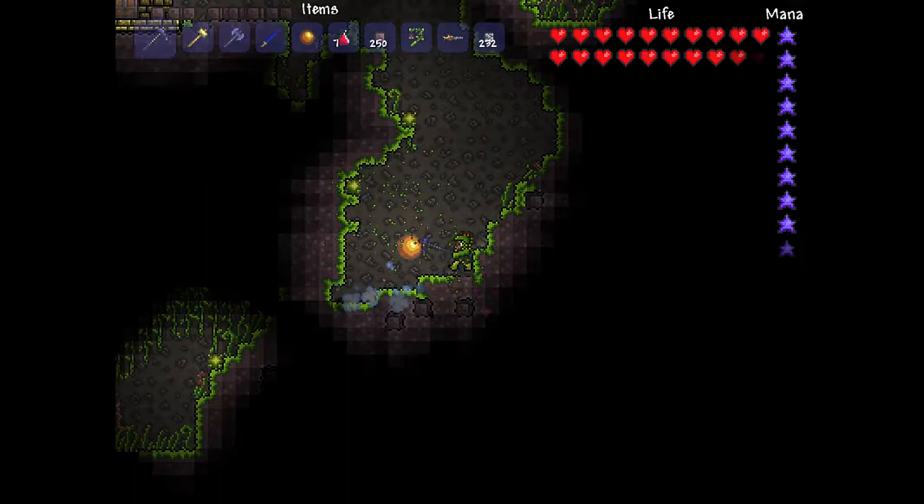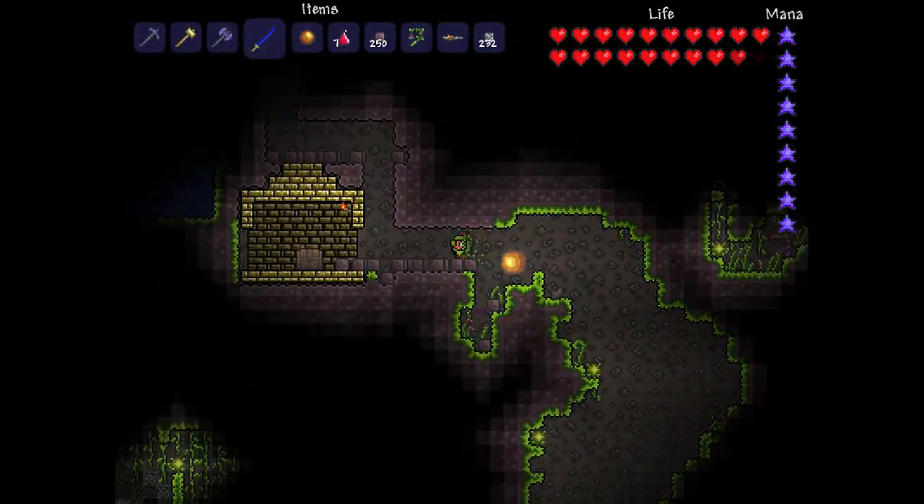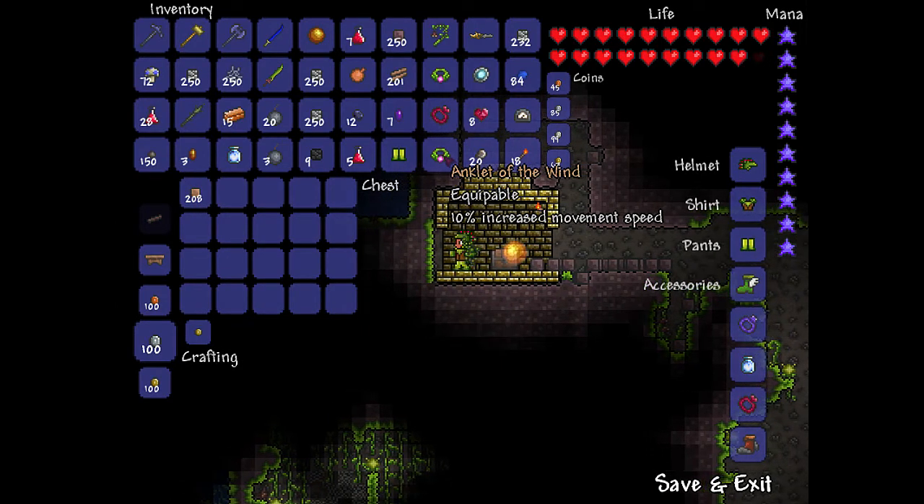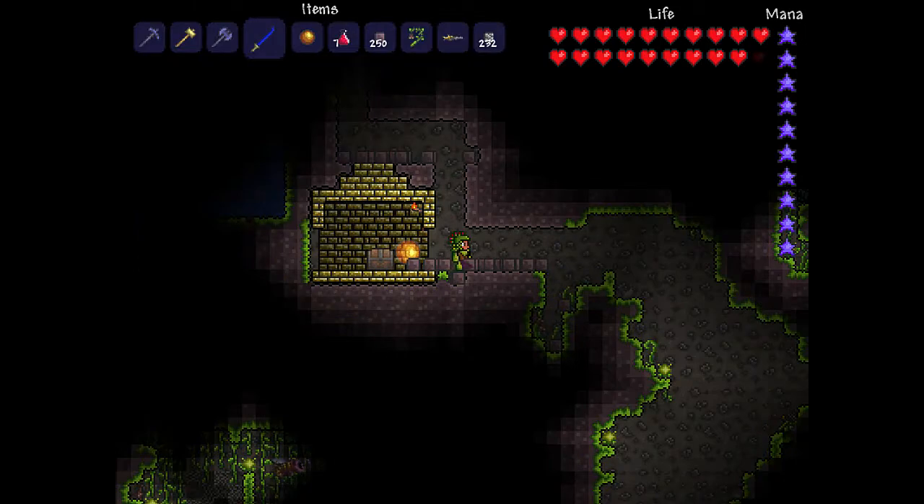I've been exploring this jungle for quite a while now and that's the first house I've ever seen around here, especially with a chest in it — that's cool. Anklet of the Wind: ten percent increased movement speed. Nice.